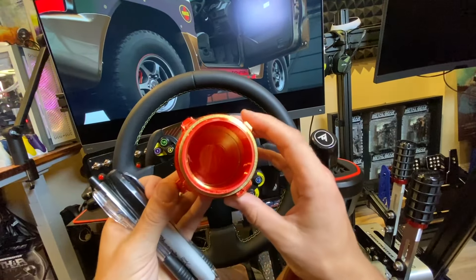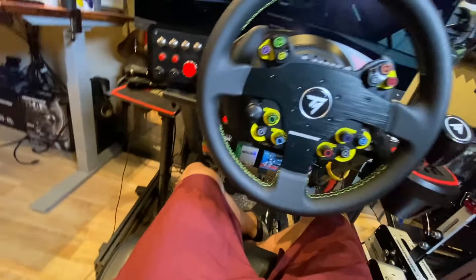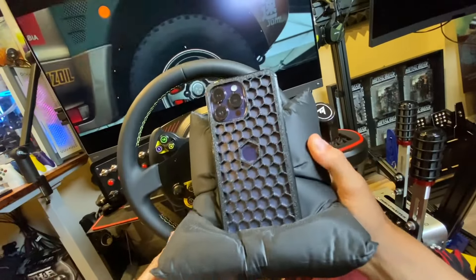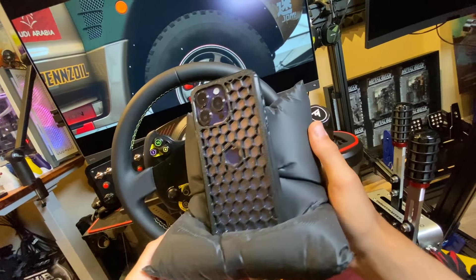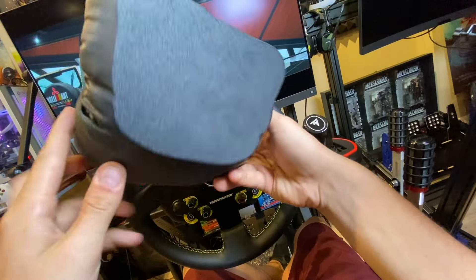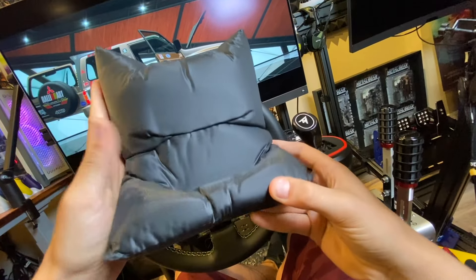I also printed myself a Fallout 4 Plasma Grenade pen holder. It does have a topper as well too, but it's in the other room. The final print I wanted to show you guys is the phone pillow. We made this case as well too, so we got the full case and pillow on here. It takes about seven or eight hours to print.